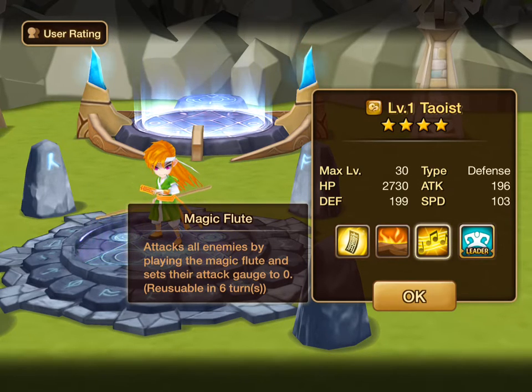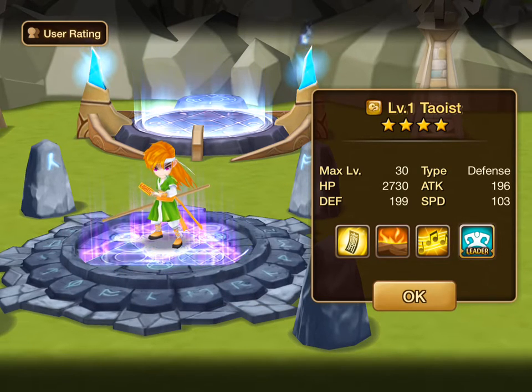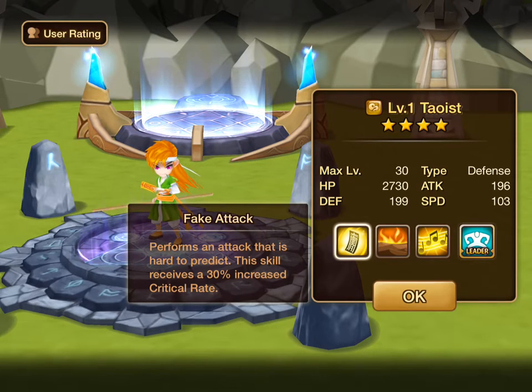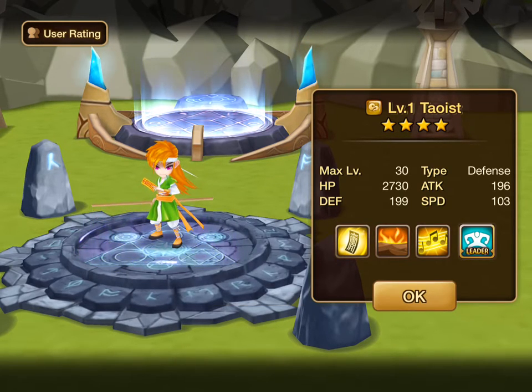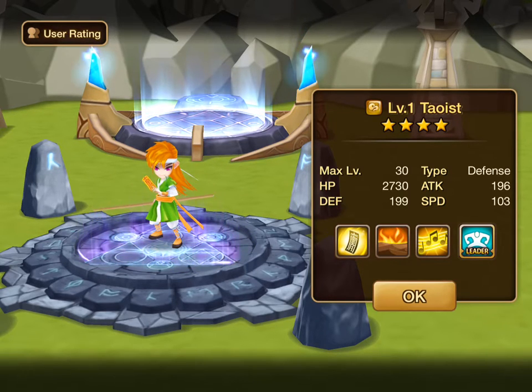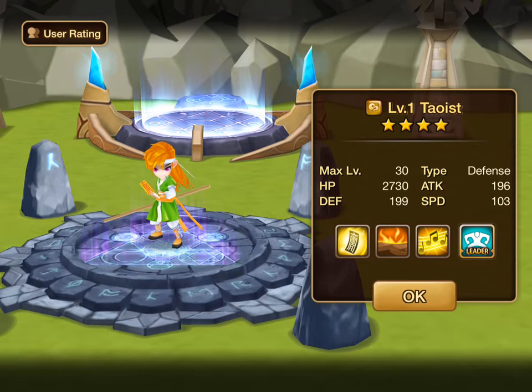If you make him really fast and he goes first and gets this Magic Flute going, you're laughing. Swift Focus is an obvious choice for him, Speed on slot two. He's a defense type — I wouldn't give him Defense, I would give him HP. We've got Crit Rate here, so if you wanted to do some damage, you could do Crit Damage on four, or HP percent. Then HP percent on six. If you do Crit Damage on four, look for Crit Rate substats so that his skills will actually attempt to be critical hits and utilize that Crit Damage rune.